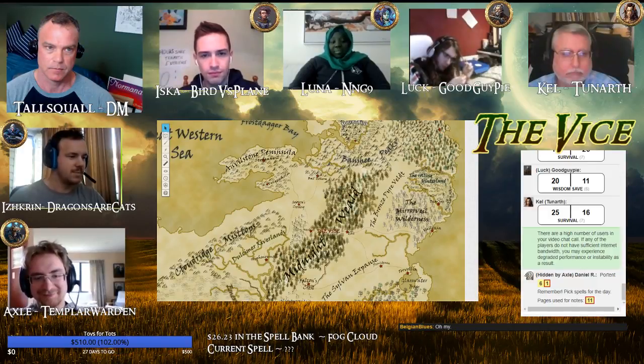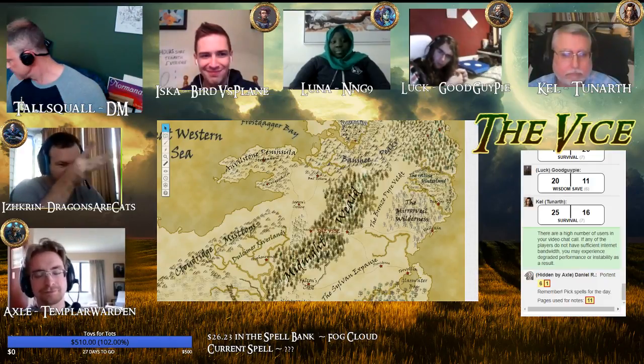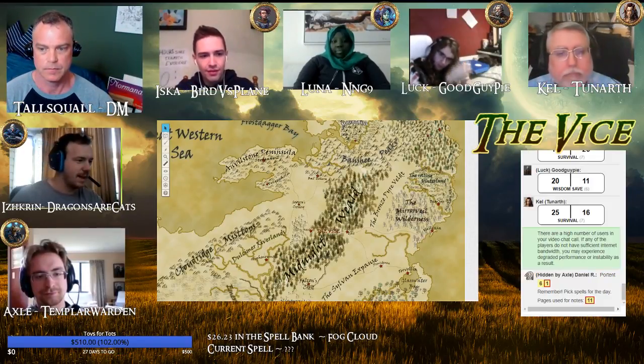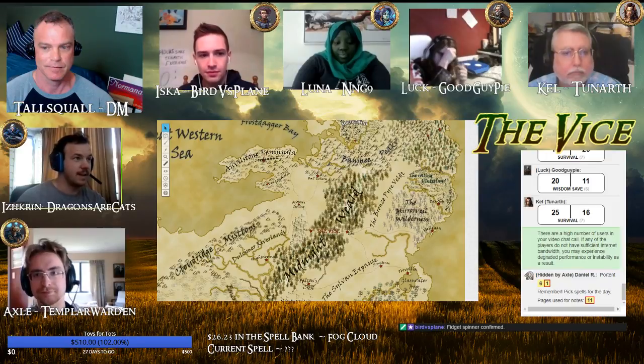Just sitting basically on the ground near the fire, astrolabe kind of fidgeting in the hand. Lyle planted in the ground beside him and just having nice little mental talks with Lyle, just about one of his past lives, getting a bit of details down.